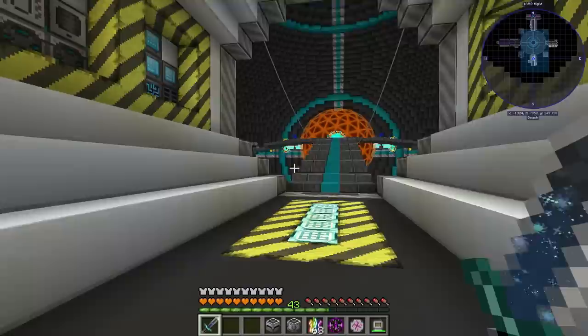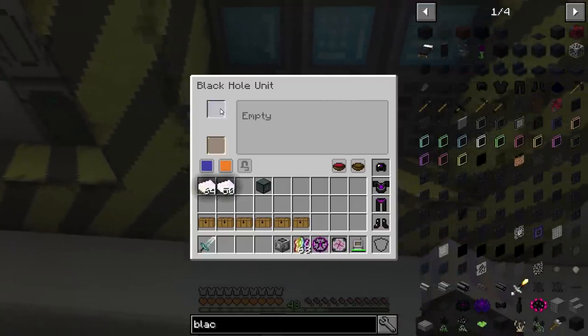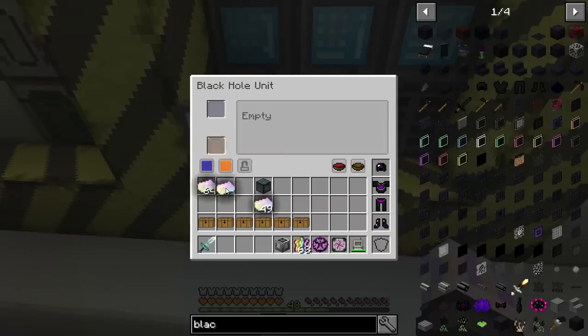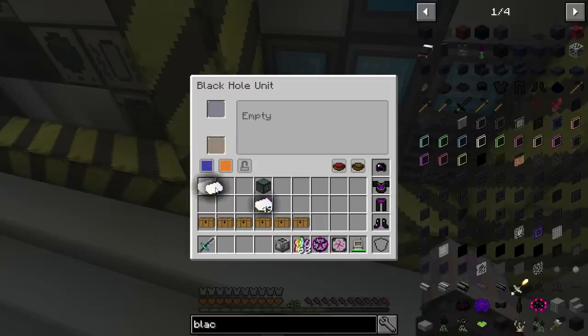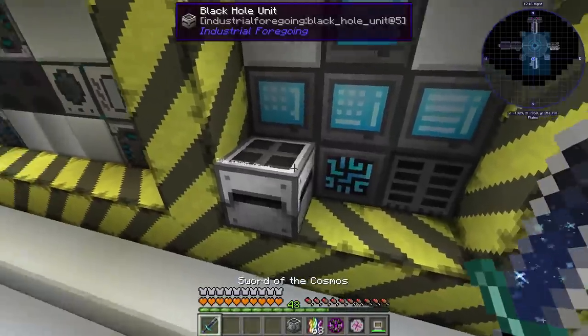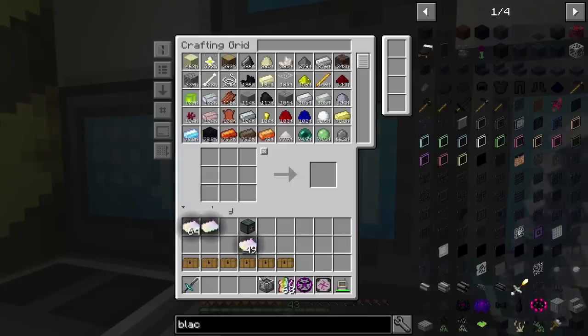Also, the Black Hole Tank and the Black Hole Unit — I went ahead and made these. These things just hold massive amounts of things. I'm pretty sure it holds like 2 billion items, so it's actually massive. I don't know if it tells you there — no, it doesn't. It holds like 2 billion items, so pretty massive in the amount of items it can hold. I think this is the same with the liquid, some millibuckets though.